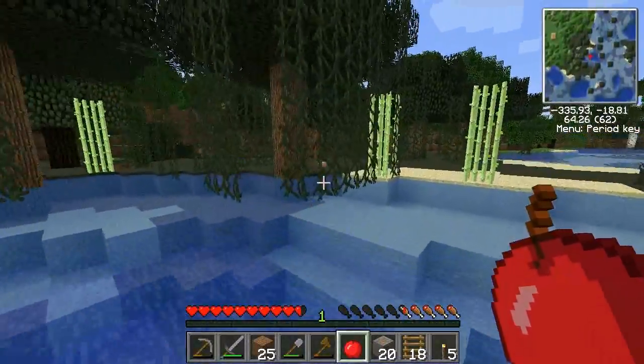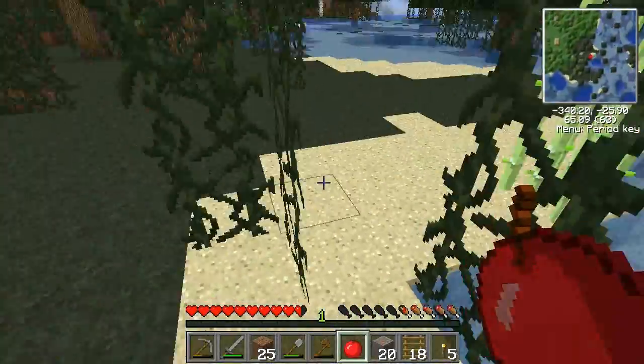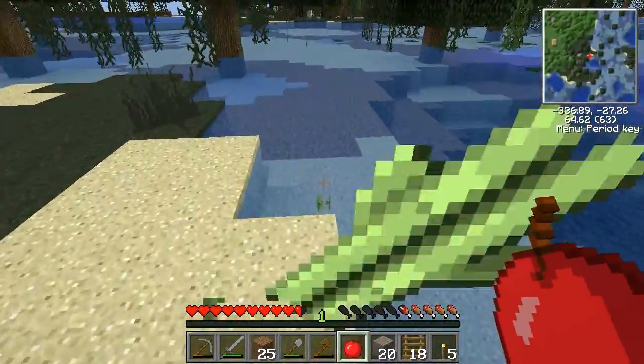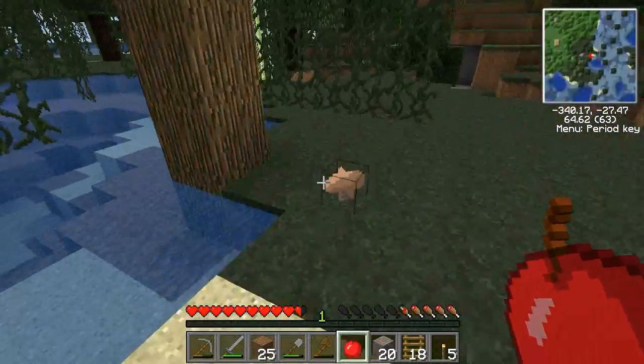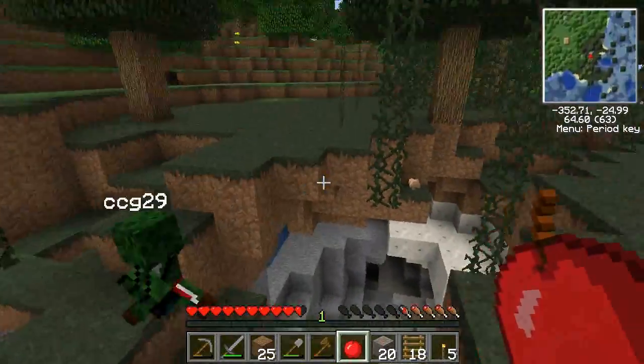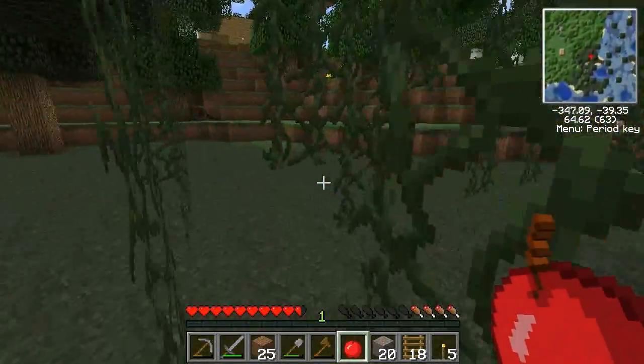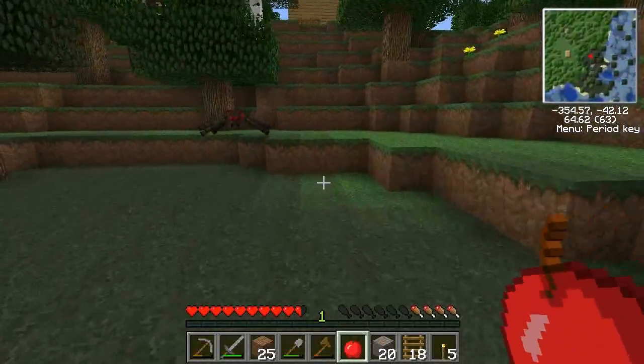We should probably start a farm or something so we have something to eat. Yeah, we're playing Tekkit so we can actually crossbreed plants and all that — it's kind of weird, I think it's part of Red Power. I do want to get into some more mods because I haven't touched like 90% of the mods in Tekkit.